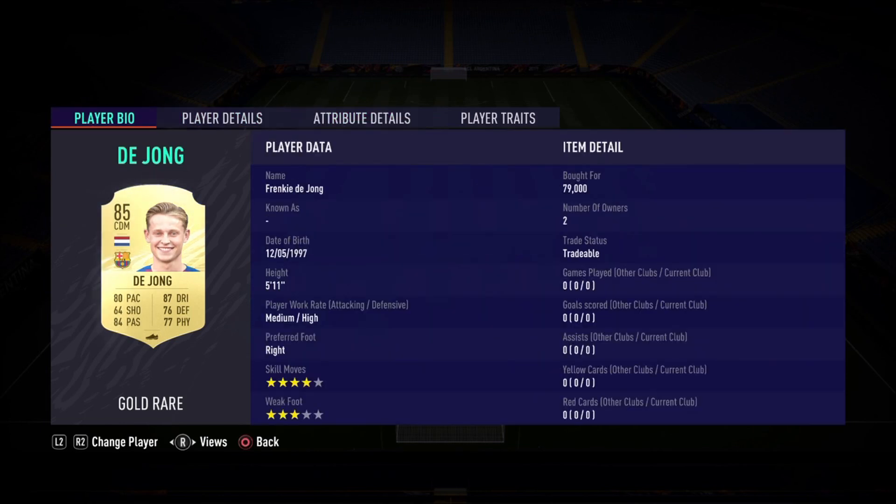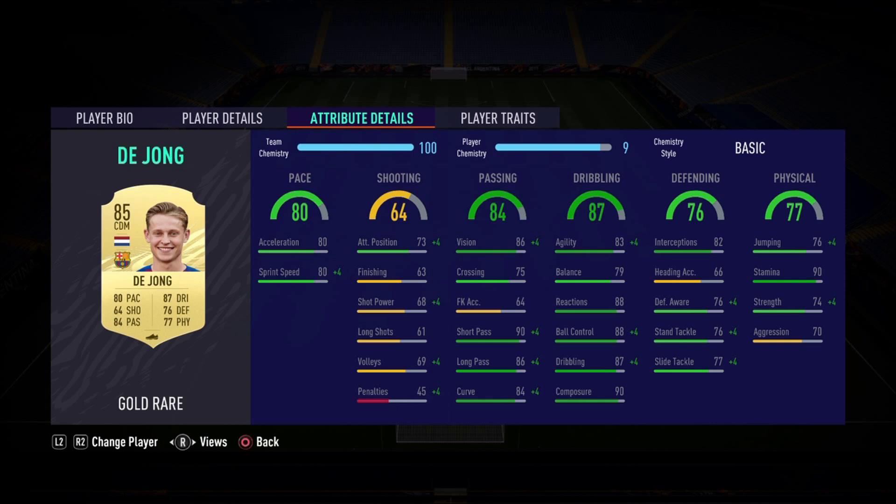If I do get to pass with the right foot, it should go to the other midfielders or strikers, and hopefully we'll get an assist or two from de Jong. On to the dribbling of 87 — his best stat — good agility, good balance.